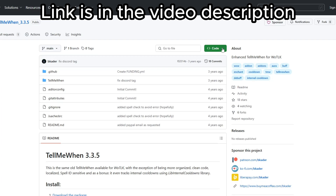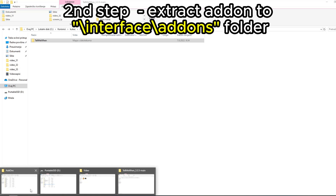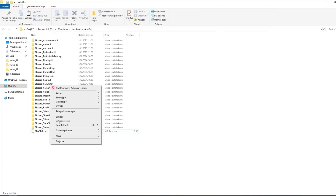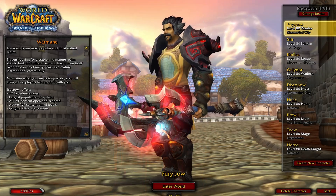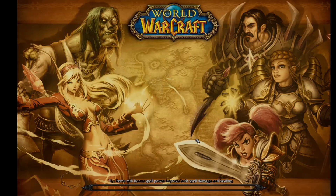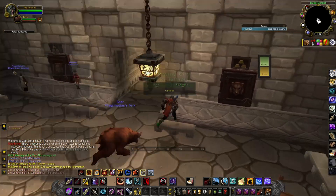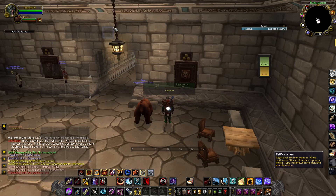Like every other add-on, you have to download it and put it inside the interface add-ons folder. The link is in the description of the video. After you've done that, the only thing left is to enable it inside the login screen. When you login for the first time, on your screen you can see several 4-slot empty action bars. You can move them, resize them, and so on.